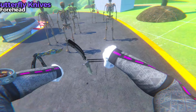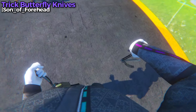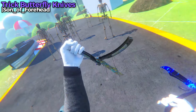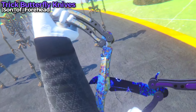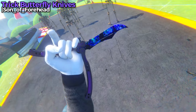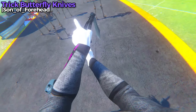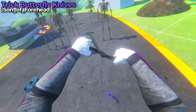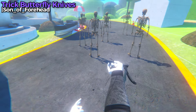First up, I want to check out these Butterfly Knives by Son of Forehead. They look pretty damn good, and I honestly feel really cool when I'm just throwing these things around and catching them. There's three different types: this chrome oily look, a void one — who doesn't like a void variant — and just the normal one. They're fully physics-based, so you can have some fun with these. I can push parts of it around other parts of my body.